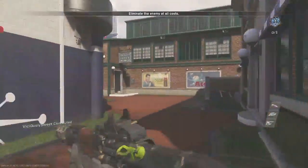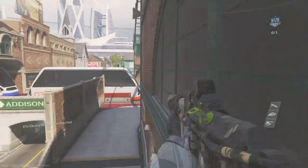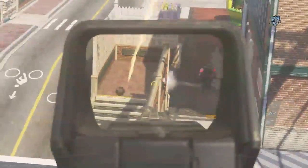What is up guys, welcome back to another episode of Infinite Warfare In Depth, where we pick up where Drifter left off, Fury Edition. Today we will be covering the assault rifle, the Vulk.